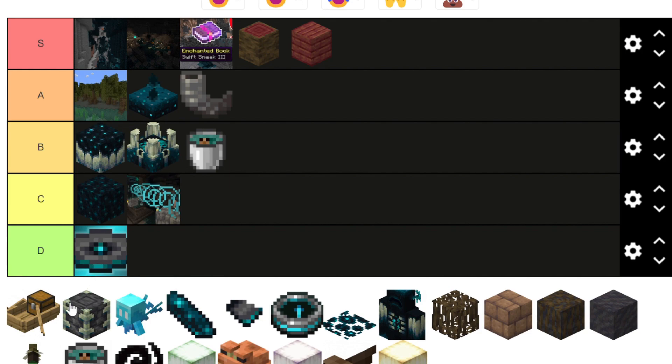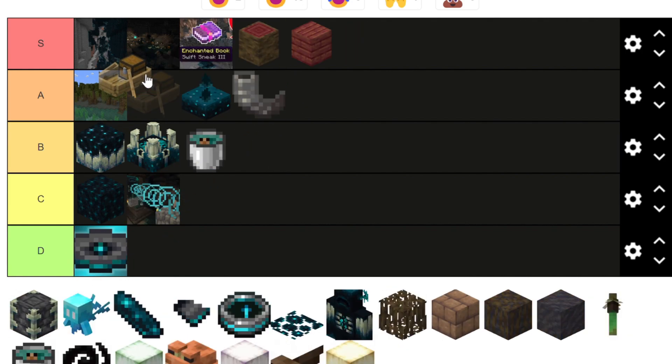The Chest Boat is cool because you can transport things in it. But if you destroy it, all the items fall out, which is not great. So it just has to be A tier.